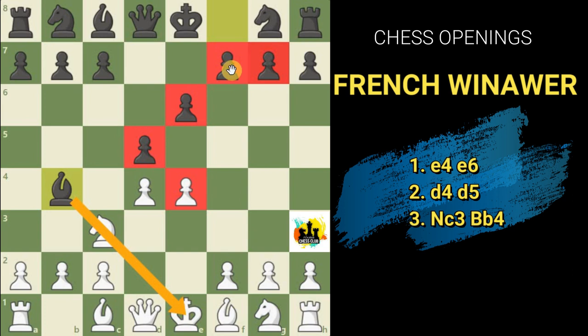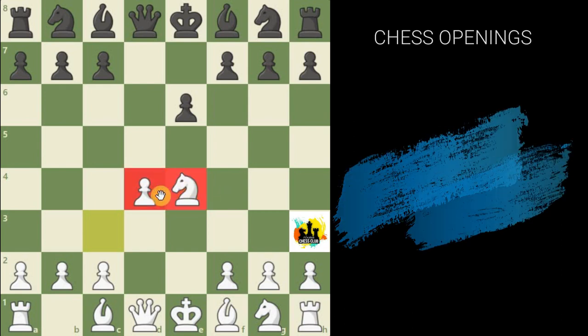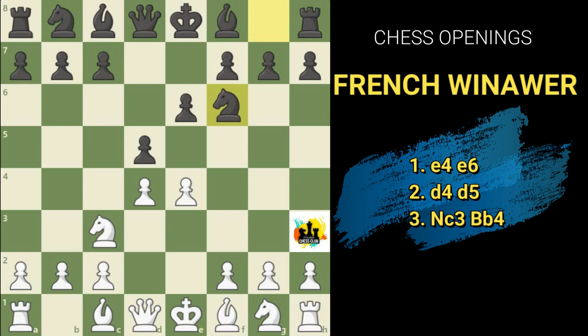Instead of bishop b4, let's see what happens if black goes for a pawn exchange with d×e4. Pawn takes pawn — this gives white a free move and white can control the center by placing the knight on e4. White then has more control over the center with both pawn and knight. So obviously black will not go for d×e4. If instead black plays knight f6, then comes the significance of pushing the e4 pawn to e5.